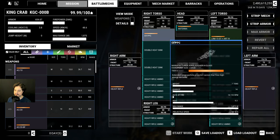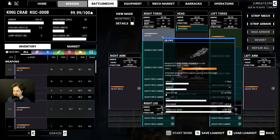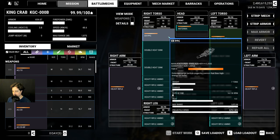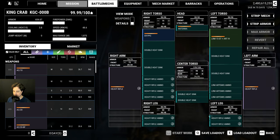I've changed the original large laser for this ER PPC — the extended range PPC. As the name suggests, this PPC has a much greater range than the standard PPC and a much greater muzzle velocity than the standard PPC, at the expense of excess heat. It's actually a very, very hot weapon — it's like 9.3 points of heat. Very, very hot weapon. That is exactly why I have so many heat sinks.